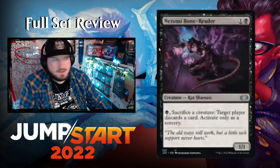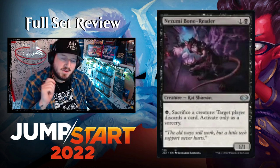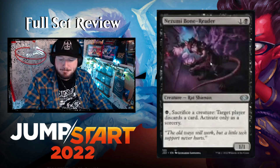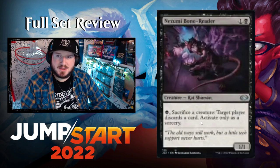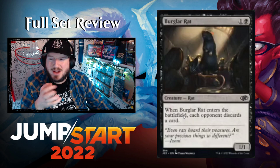Azumi, Bone Reader — one and a black for a 1/1 Rat Shaman. You can pay one, sacrifice a creature: target player discards a card, activated only as a sorcery. Very neat especially if you have a Slumlord making Rat tokens to sacrifice. I wish it wasn't sorcery speed — it would be fun to make opponents discard during their upkeep after they draw — which is probably exactly why it's sorcery only.